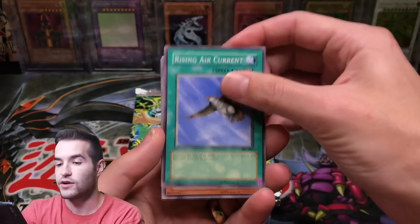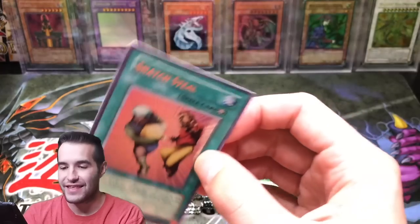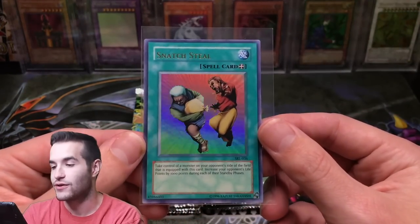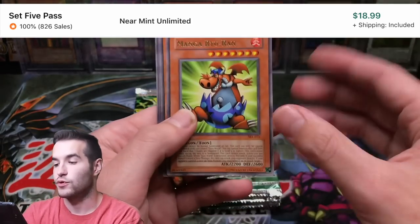Alright, Crab Turtle, Rising Air Current, Flash Assailant. A Snatch Steal — back-to-back Ultra. That's a good one. Nice, dope format card, heavily used, insane card, super powerful. So that's a nice pull. Mega Rai Uran, Griggle, and Ceremonial Bell.